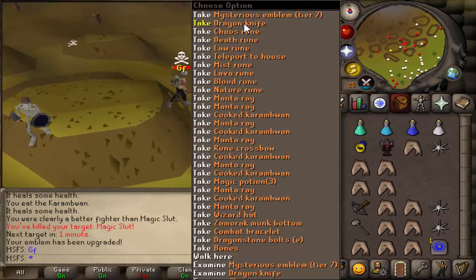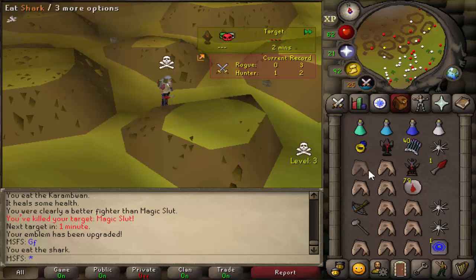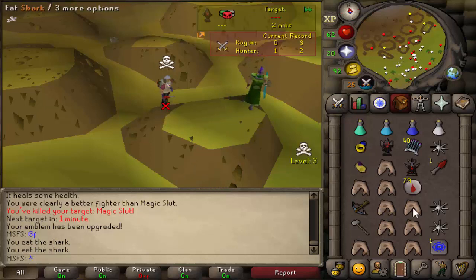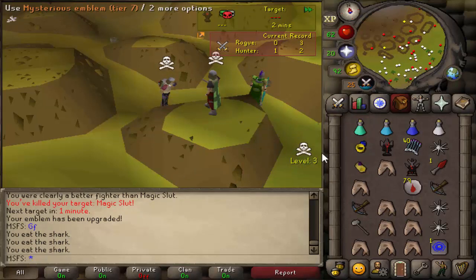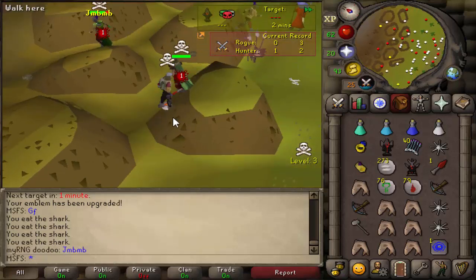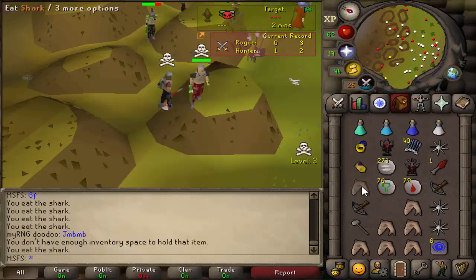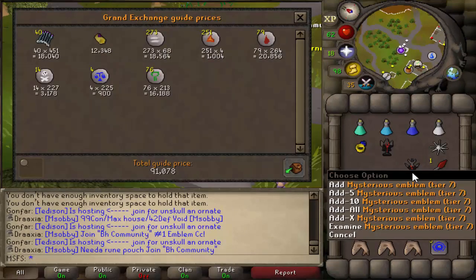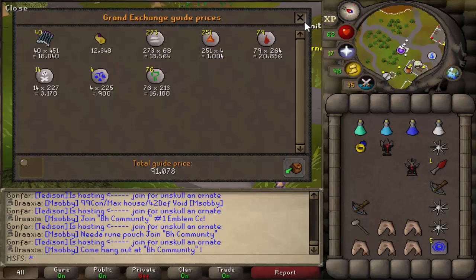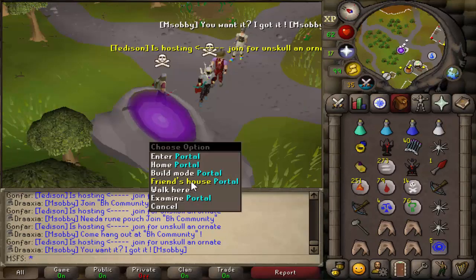He just dropped — I just got a tier 7 just like that! Dragon knives, I love you! I can't believe I did that. I just got a tier 7 and now I have a tier 3 as well, so I only need to upgrade this three more times. Not only do we have a tier 7 and a tier 3, we got 91k as well. We killed him so quickly — now we just need three more kills, so hopefully we don't die.